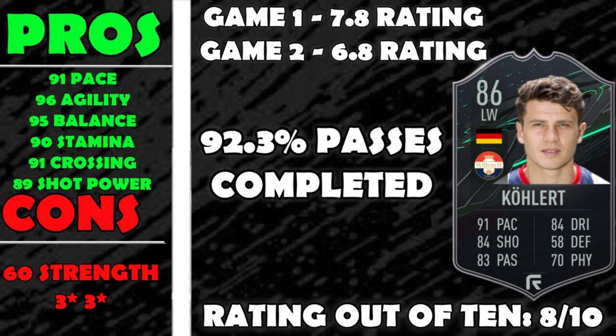The rating out of 10: considering he's free, he is an absolutely sensational card — an 8 out of 10. He'd probably be a nine or nine and a half if it didn't take three to four hours minimum. The 6.8 rating in game two was definitely harsh — he got 19 out of 19 passes that game and 17 out of 20 in the first, giving him a 92.3% pass completion average. Yes, time is money — hence why he's an 8 out of 10, because three to four hours is a very long grind. Chuck a Twitch stream on, play normally, and the fitness goals and score-with-crosses objectives will come naturally.